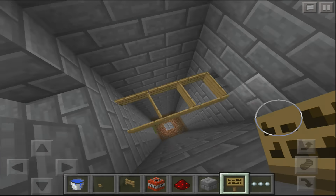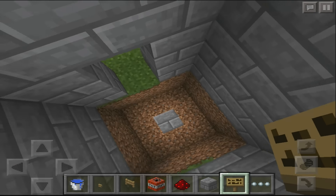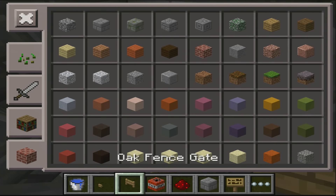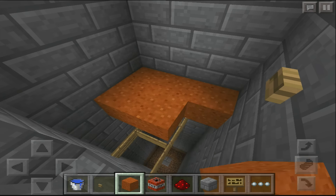On top of this you can use carpets, and then you don't have to put a hole in here. But for now I'm going to use sand blocks or gravel blocks of your choice. Let's go with some orange sand, because why not? Pretty easy, right?